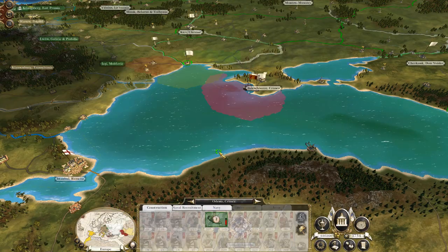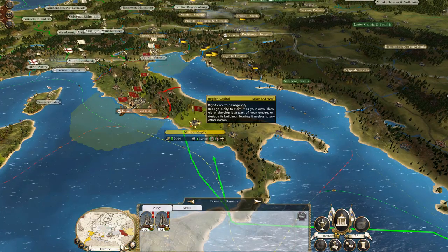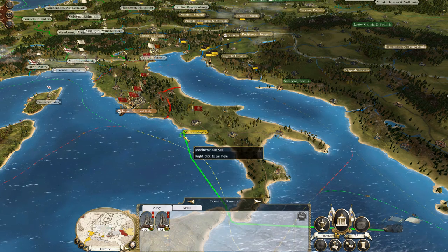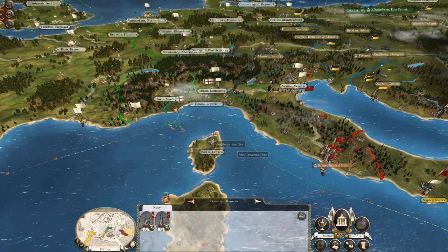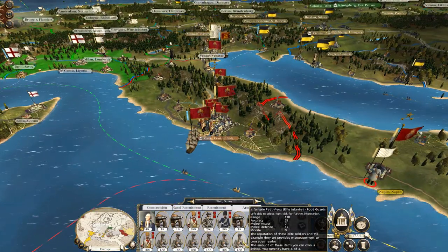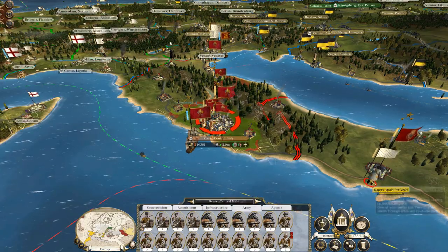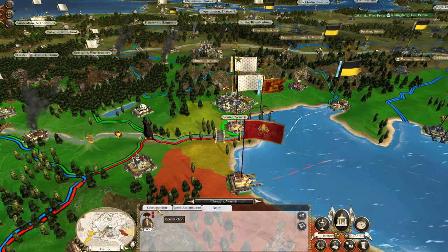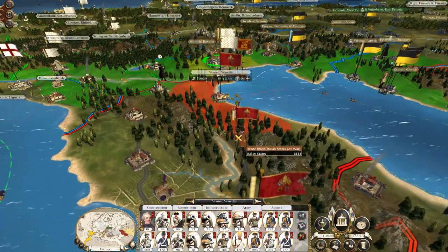Let's bring these ships around to strike Naples. Let's start to tighten the noose and get into Taranto. They might get absolutely swarmed by these Venetian armies - but this is why you have multiple armies, so you can threaten and pressure them from multiple directions.